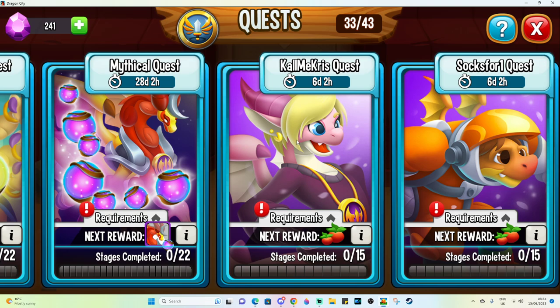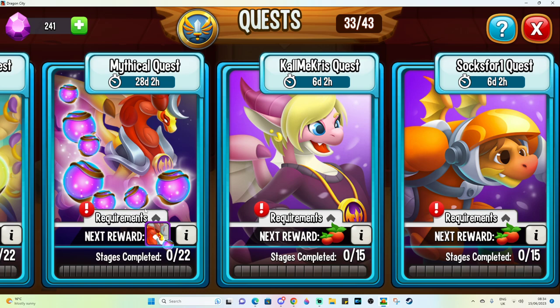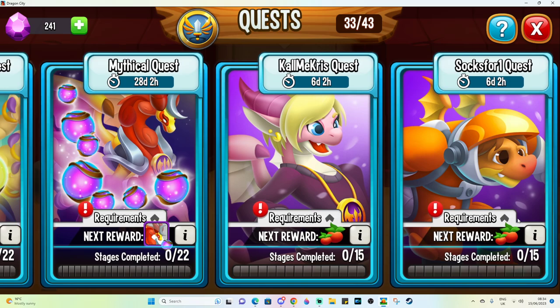Some people are — in a sense — privileged in ways relating to the mythical quest, and some people are going to have different things happening. The Call Me Chris and Socks for Wong quest, however, I believe are a thing for everyone.